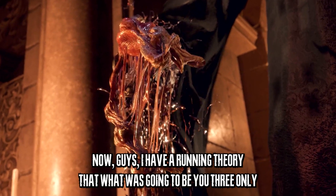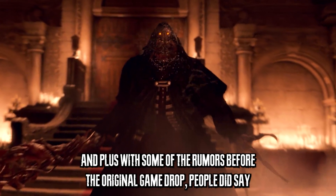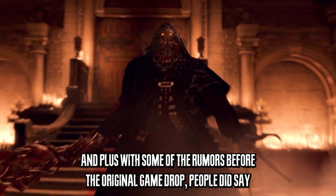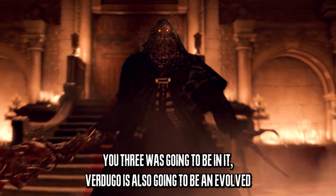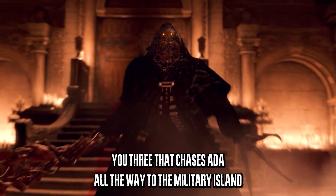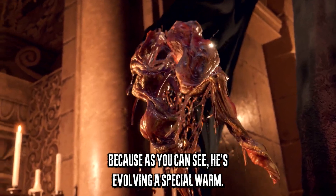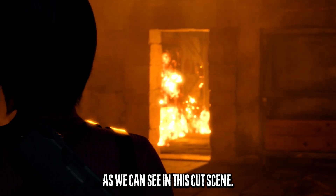I have a running theory that Verdugo was going to be U3, only because U3 wasn't in the original remake, and plus with some of the rumors before the game dropped, people did say U3 was going to be in it. Verdugo is also going to be an evolved U3 that chases Ada all the way to the military island, because as you can see he's evolving a special arm in this cutscene.